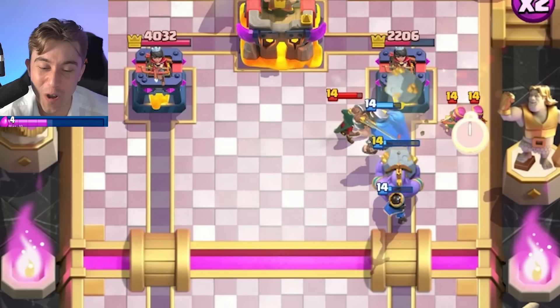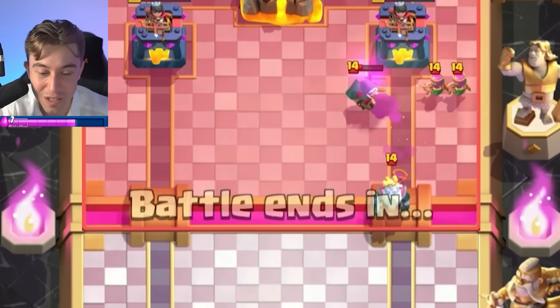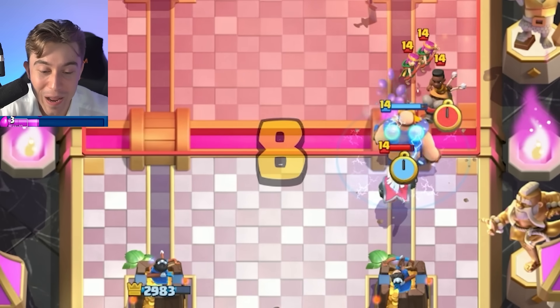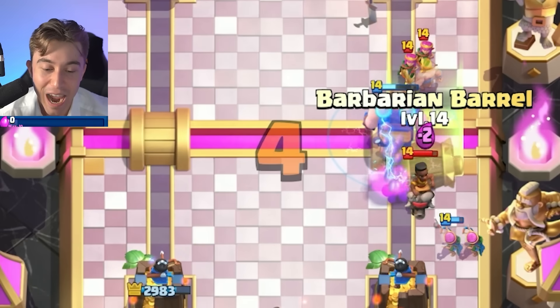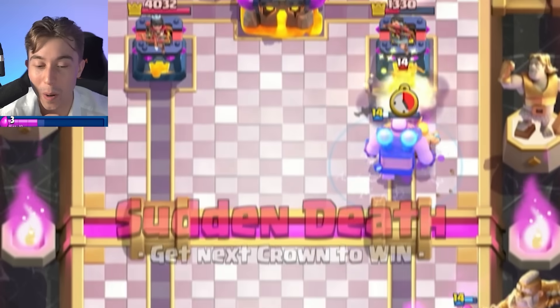We've got another tank in front and this dude is getting throttled and destroyed — and the fun has just begun. He's going directly into the Electro Giant so his Ram Rider gets stunned, and then we can go for a Barbarian Barrel afterward. It's a beautiful sight to see, unless you're our opponent.